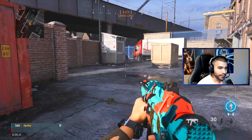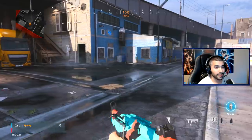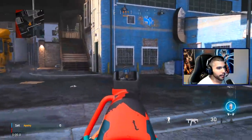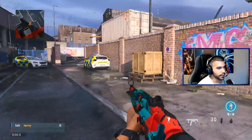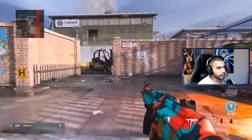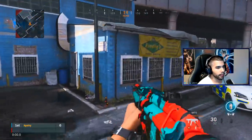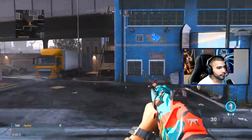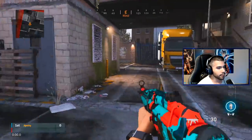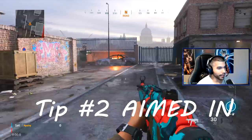There are three really important things to pay attention to. First: timing. Timing is very important to bunny hopping — you have to time the jump perfectly or it won't work. Basically, when you jump, as soon as you land you want to jump again. As soon as you know you're about to hit the floor, that's when you jump.